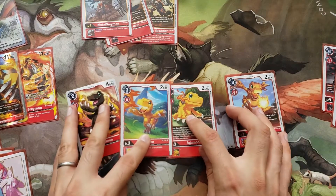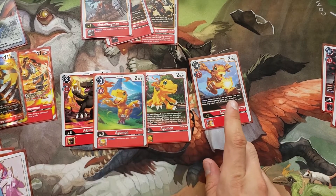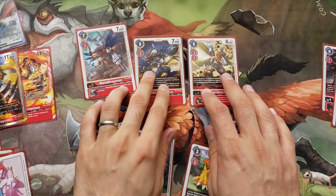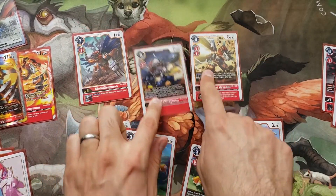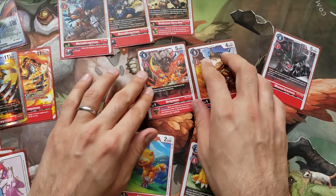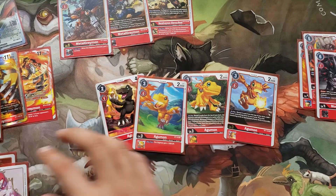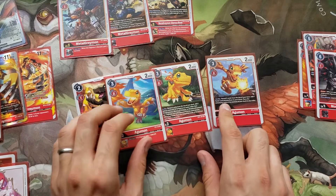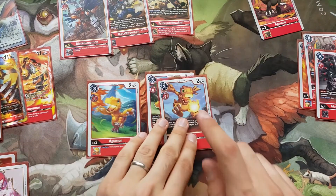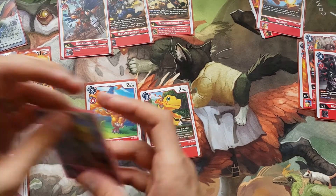Looking at the Agumons: the Tamer-search one actually didn't come up. I don't like that you don't actually get to play them. The on-play search Agumon is nice because you can pick what you want — evolve cheap, get a security type, whatever. But I never saw that many Tamers; this deck only has 5. Having 4 of the tamer-choice Agumon is maybe not ideal. Long term I'm going to take some out and put in the DigiB urst Agumon — this will work great with Victory Greymon so you can DigiB urst to get it back and keep tempo.